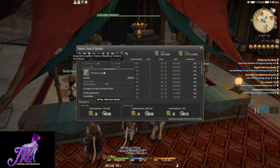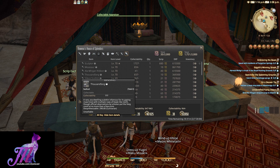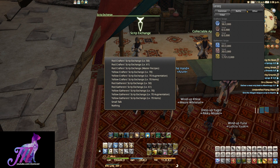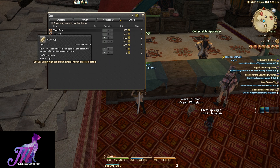Either way, this isn't a guide on how to get yellow gathering scripts, so let's move on. You need to collect 1650 yellow gathering scripts and then come to the NPC next to the appraiser. This is the Script Exchange NPC at X9.9 Y12.5, and go to the Yellow Gatherer Script Exchange Level 70 Items tab.